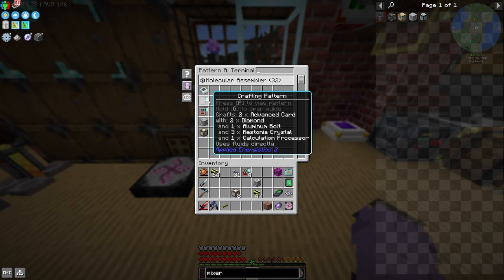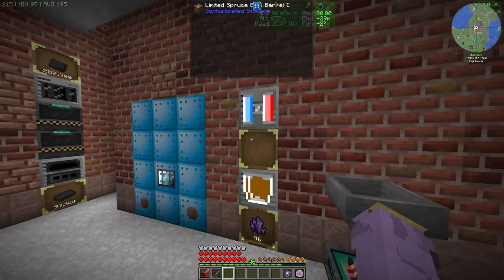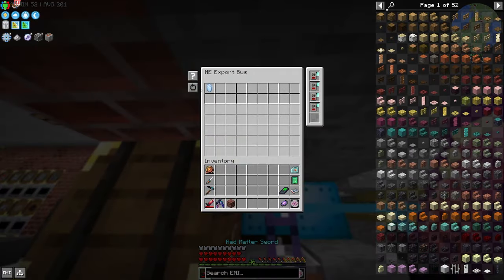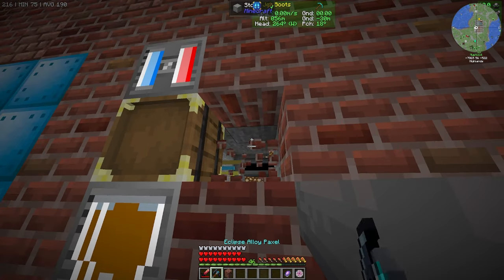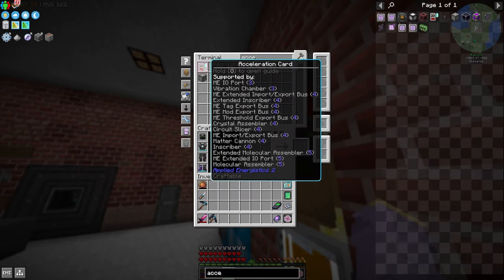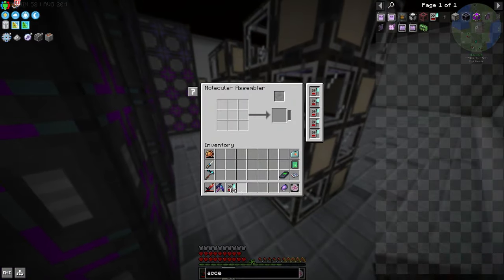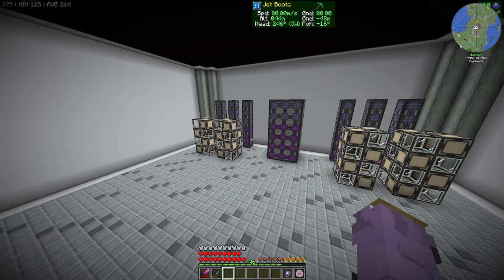I've gone ahead and done a few more patterns, mainly acceleration cards. For acceleration cards you need Fluix Crystals, which I'm now automating: an EMC machine makes Certus Quartz, a polarizer charges it, and Certus Quartz with redstone, other quartz, and water from a sink makes Fluix Crystals. Now I can request, say, 40 acceleration cards and everything starts firing — using all the inscribers to craft them much, much faster. That's our AE2 auto-crafting system.